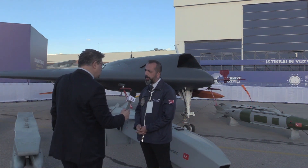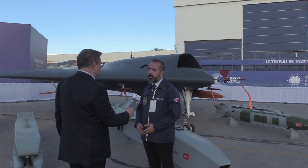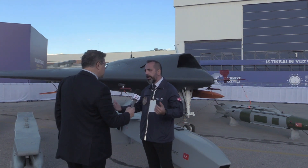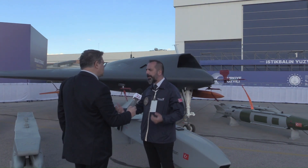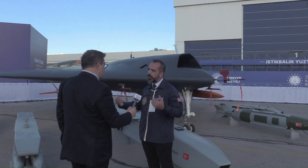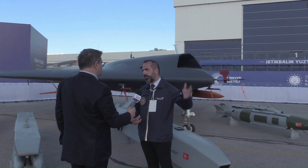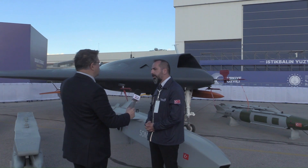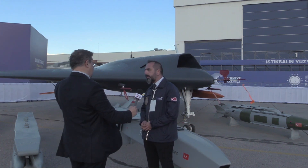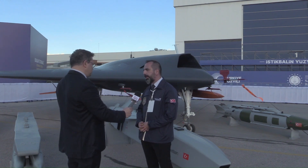Super Şimşek can be used as a decoy, alerting all radars and drawing enemy defense systems toward it. Behind that Super Şimşek, ANKA-3 follows, and behind ANKA-3, KAAN and HÜRJET also follow. The loyal wingman hierarchy is: KAAN first, then ANKA-3, and under them, Super Şimşek operates as the forward decoy element.